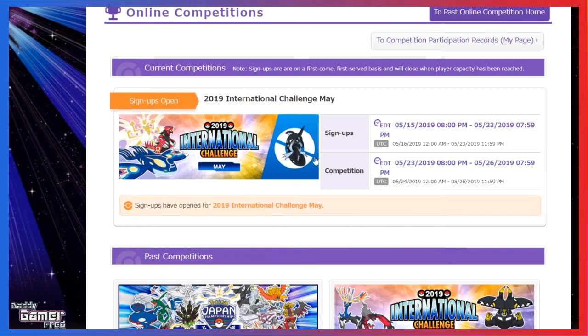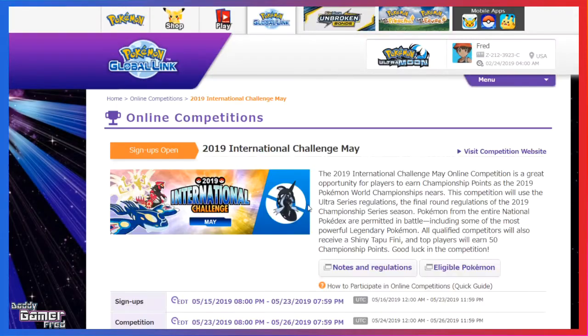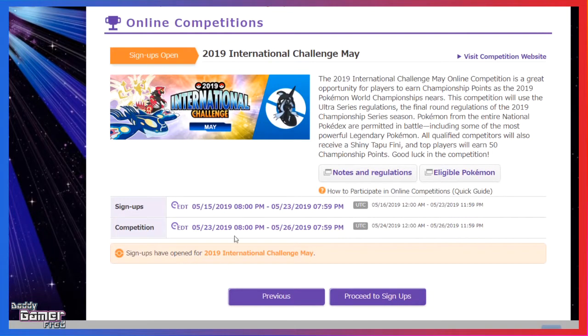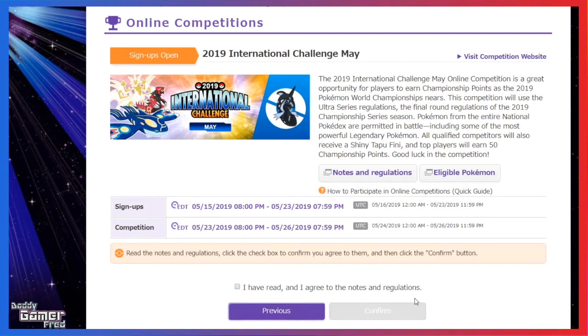Clicking Online Competition will take you to a page that gives you all the information about what Pokemon you can and cannot bring, what items are available, and basically the rule set for this competition. At the bottom, you'll see it say Register — click that. Another button will pop up asking you to read the Terms of Service. Check the Terms of Service yes box, then click Register Me for the Online Competition. It should register you, and then you'll see a green box pop up on the next screen saying you have been registered.